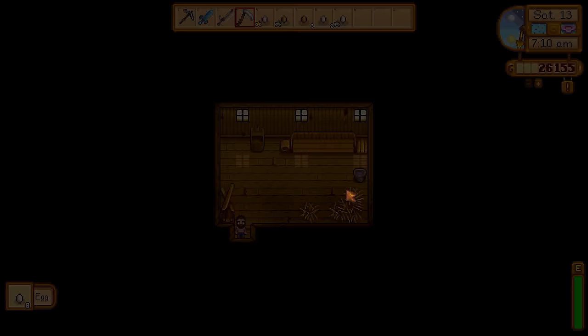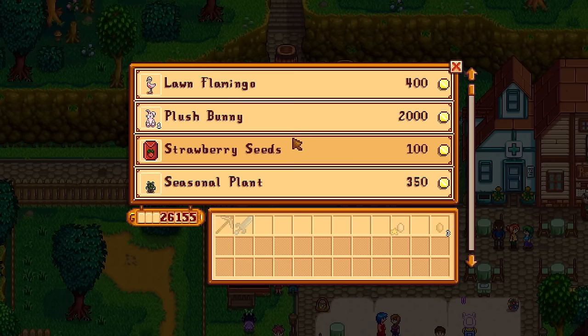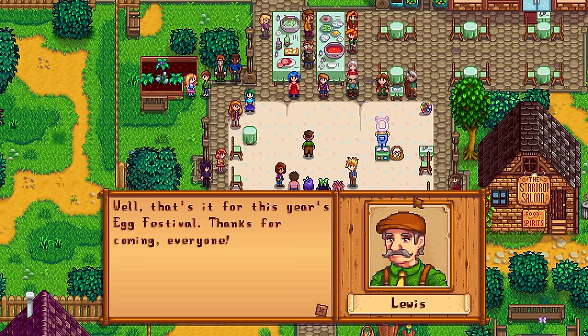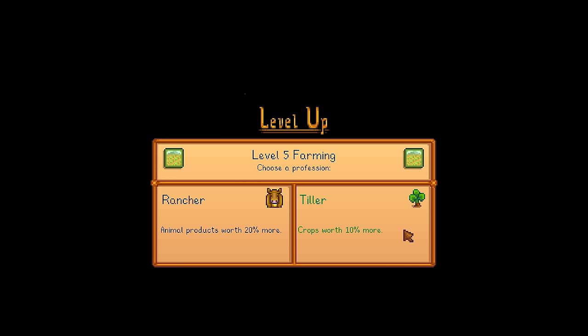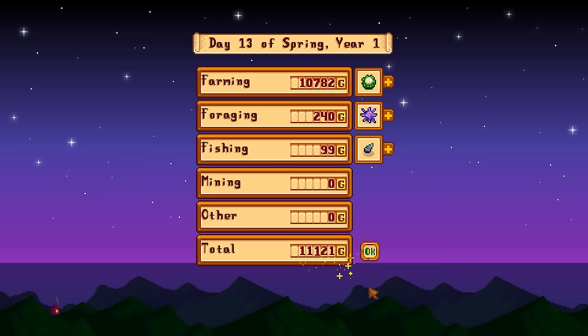I made mayonnaise machines very soon and put the eggs inside for additional profit. I have 4 mayonnaise machines working now. It was time to go to the Egg Festival. I didn't come here to buy strawberries since I wanted to get into the desert — I came just to make sure I didn't miss anything new added in 1.6. I didn't find anything new so it was a bit of a waste, though I did get a free straw hat from beating the kids at finding Easter eggs. I processed some eggs into mayonnaise and chose tiller for farming level 5 since I'm using more crops than farm animals.